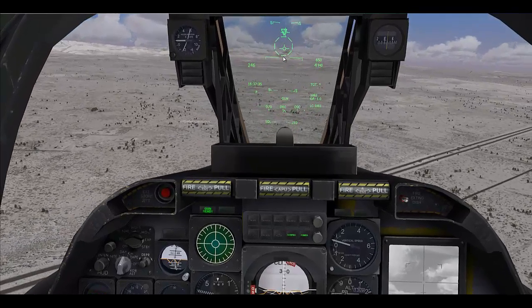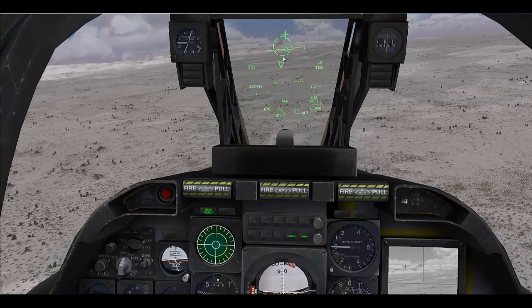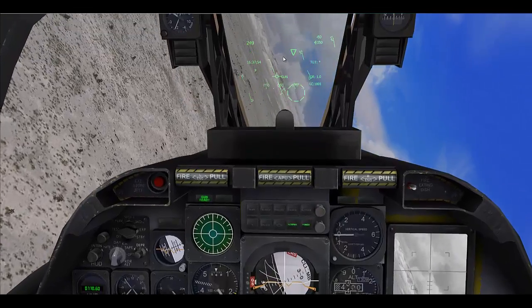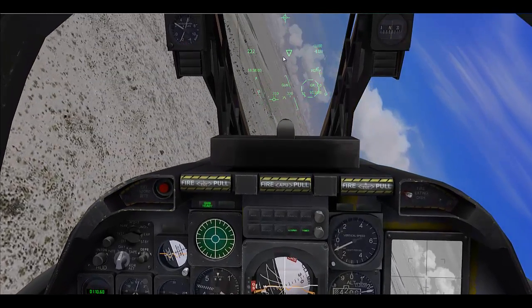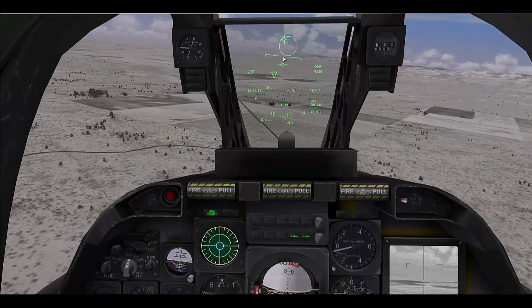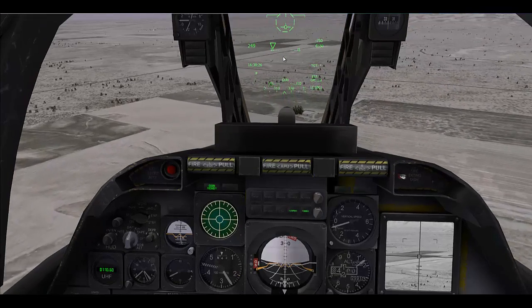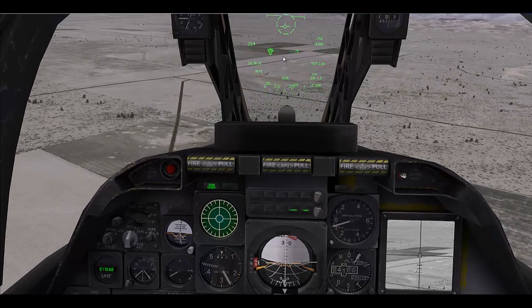To slew the targeting pod, press Ctrl Up to begin the movement — this allows you to use your arrow keys to slew the pod. Once you have a target, press Ctrl Up again and it will ground stabilise. Another Ctrl Up will start a laser designation. You will get a pause the first time you do this, and you will notice that our TISL target moves to the designated point.